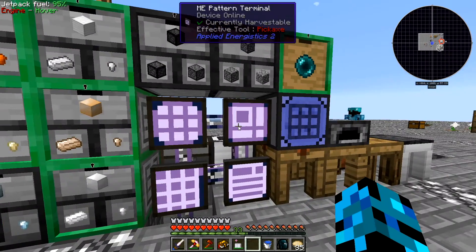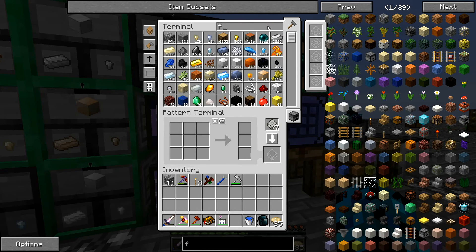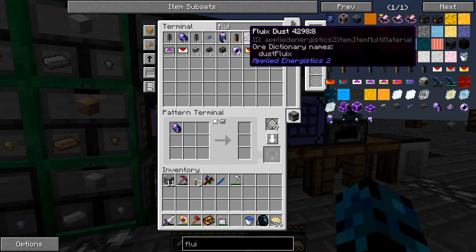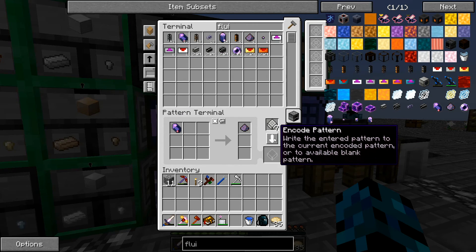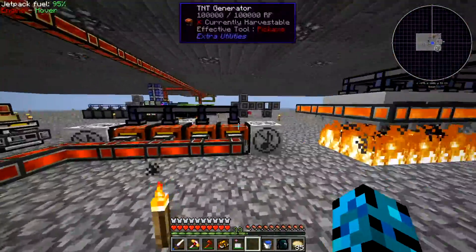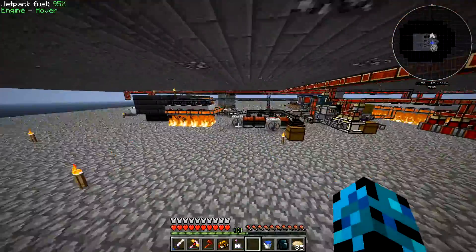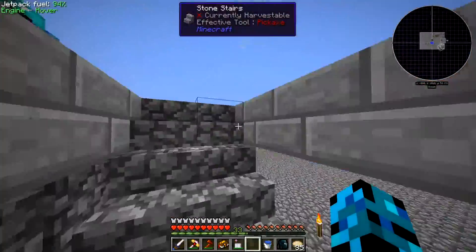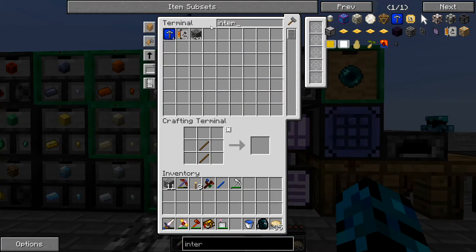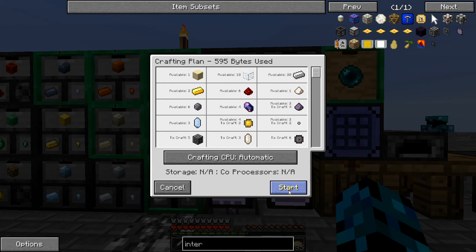Pulverizer. So can we get some Fluix dust? One Fluix crystal and one Fluix dust — boom. We're going to throw that in the Pulverizer downstairs. Let's go ahead and throw that in there. And now we have a way to create Fluix dust. So let's see if we can get some interfaces now. Five interfaces — looks like we can craft everything.